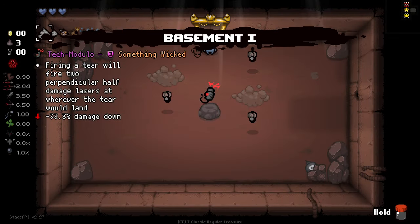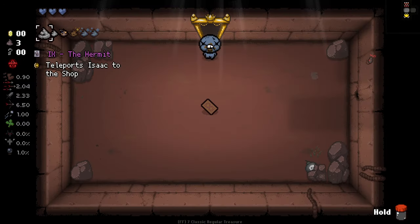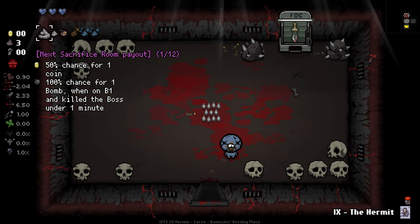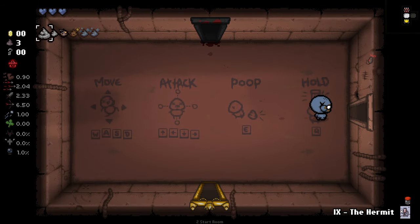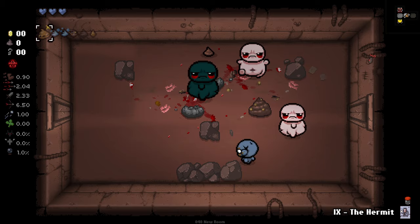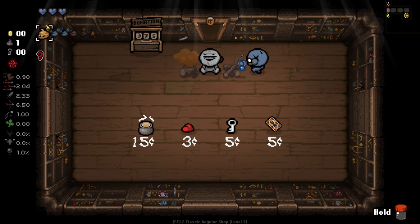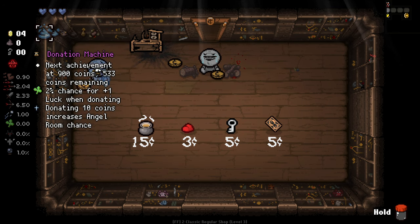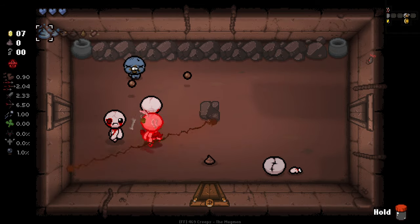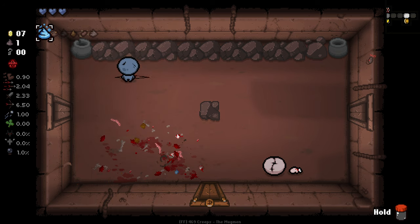Nah, I'm not getting hit in the first goddamn room by a stupid fly. Fun item here though, I like this. Does lower our damage a bit, but it's only to make up for the damage that we gain from it, so not terribly bad. But yeah, I just need to be better earlier on. A 10 cent Damocles? How does that even work? I'm unsure, but I want to find out. It's not going to let me get that 10 cent Damocles, is it? Such is life sometimes.